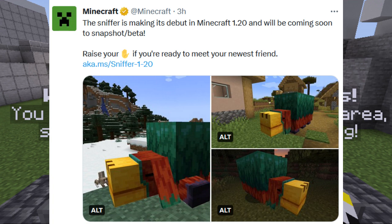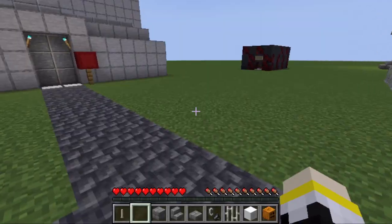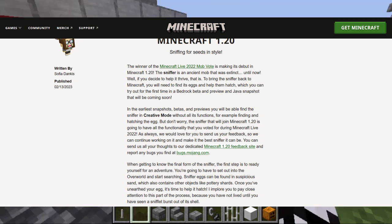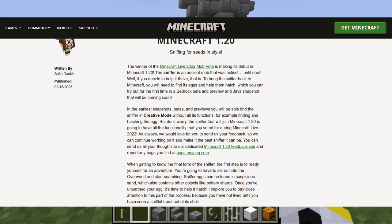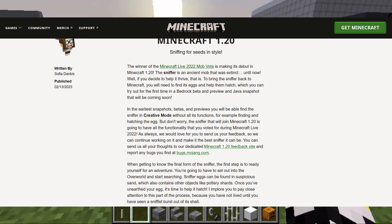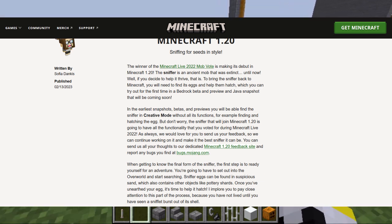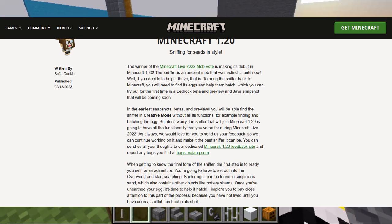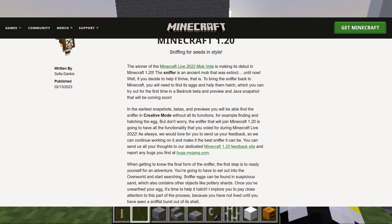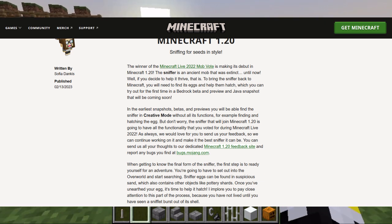Raise your hand if you're ready to meet your newest friend. Let's check it out. The winner of the Minecraft Live 2022 mob vote is making its debut in Minecraft 1.20. The Sniffer is an ancient mob that was extinct until now — if you decide to help it thrive. To bring the Sniffer back to Minecraft, you will need to find its eggs and help them hatch, which you can try out for the first time in a Bedrock beta preview and Java snapshot coming soon.